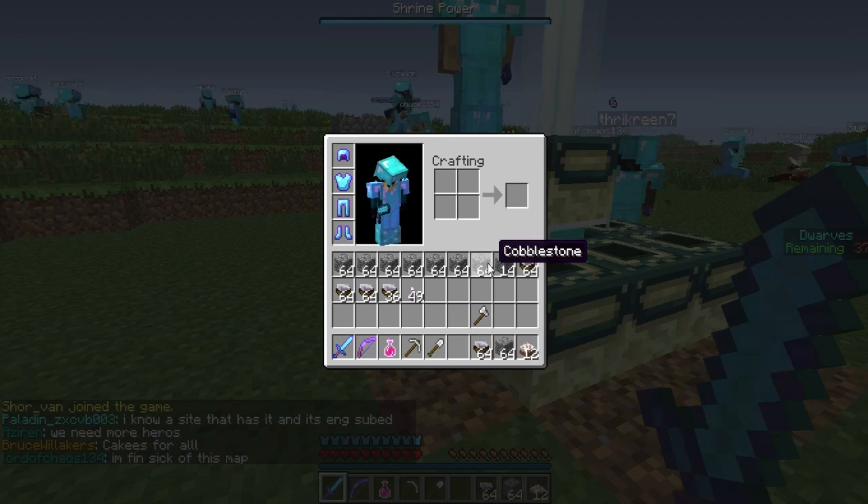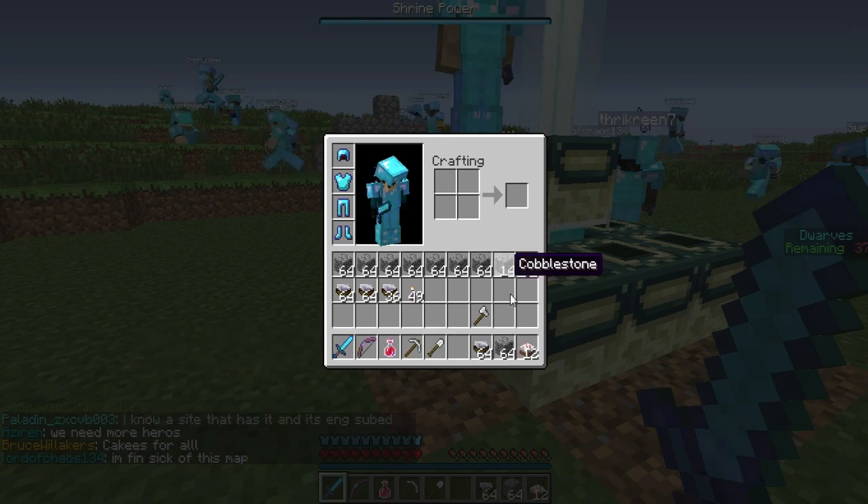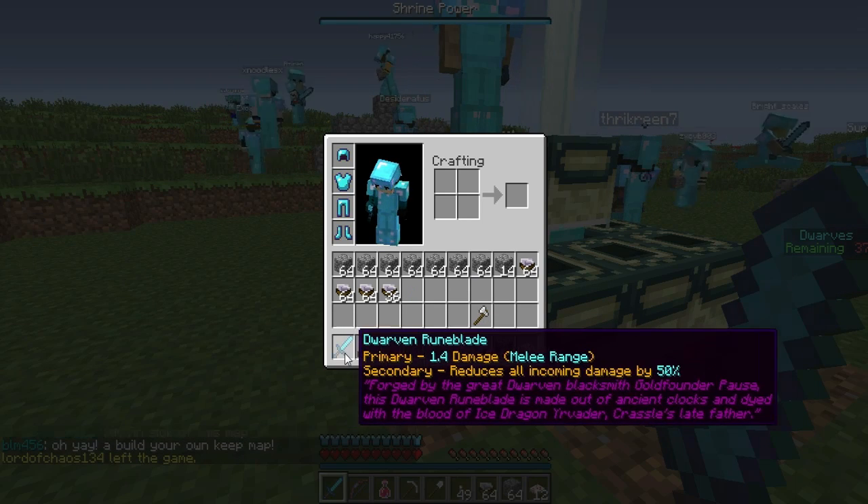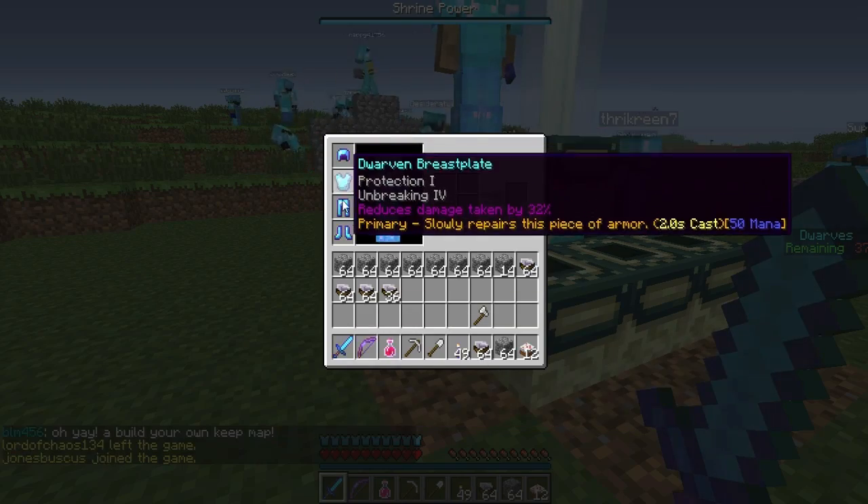So we got our Mortar, which is for reinforcing the cobblestone. We got our Stone Cake which is for food, we got torches, and we got our Dwarven Shortbow, our Dwarven Runeblade, and then our Dwarven Armour.